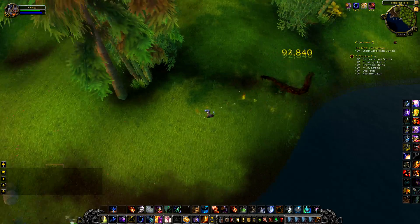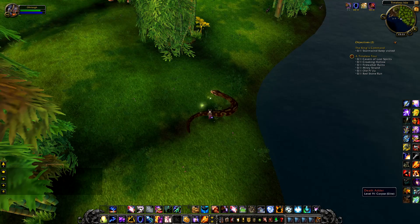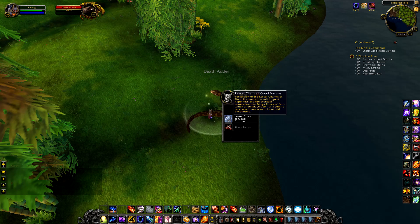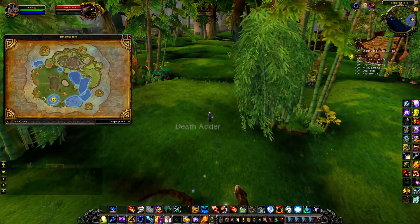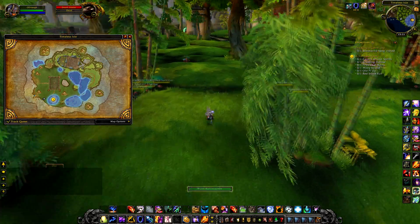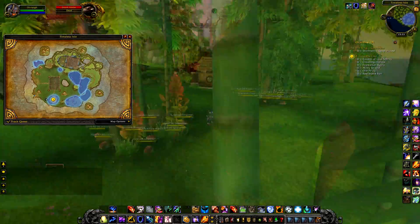As you're killing rares and doing various tasks, you're getting items called Timeless Coins, which you can see here. They are a currency exclusive to the Timeless Isle, spent at vendors to get various items such as gear, potions, and so on. You're also getting lesser charms, and basically all you're doing is running around having fun.